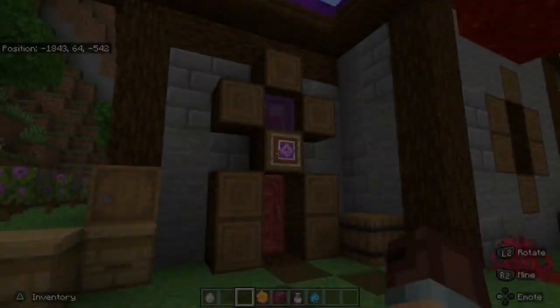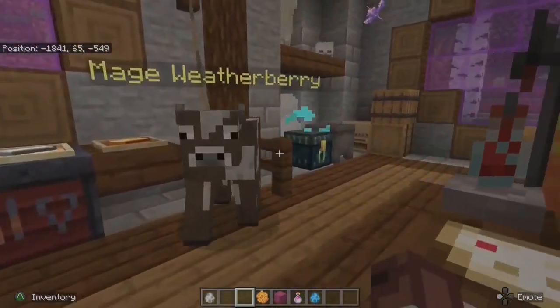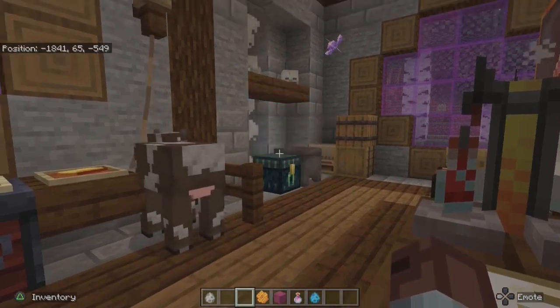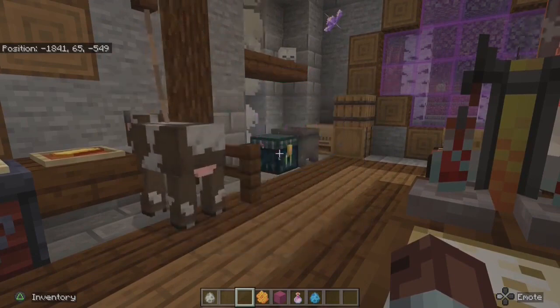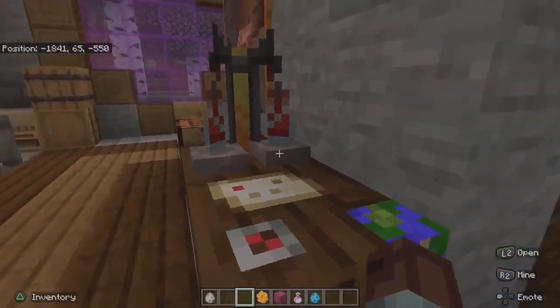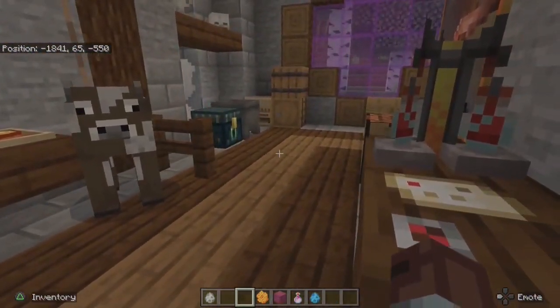In this quest we find a mage whose spellcrafting requires our help after he has turned himself into a cow. This quest uses an ender chest to test items within, to complete the quest and get the mage out of his — well, sorry, terrible joke I know. The first thing you may notice is that the particle effect has changed.